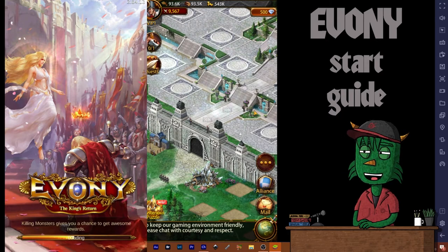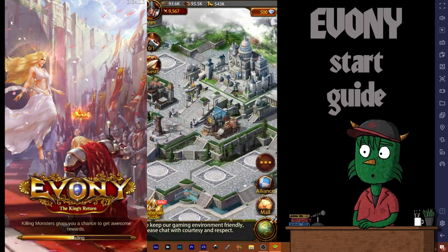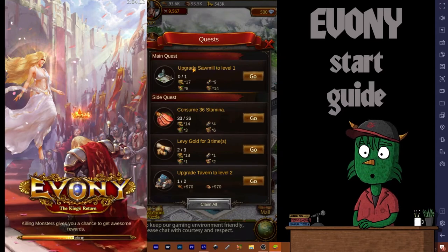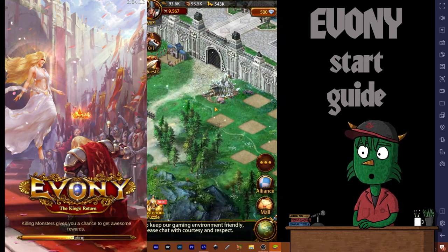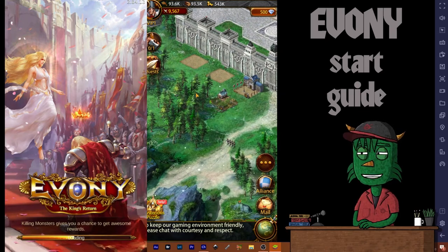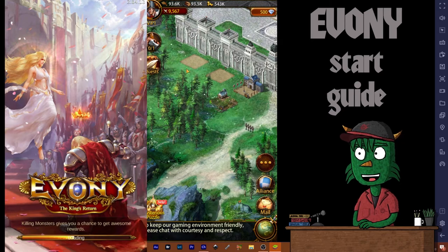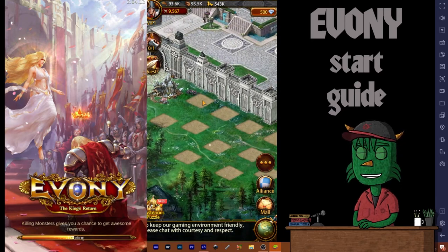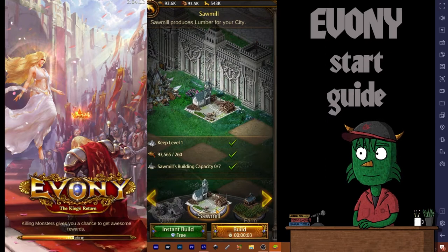Now we've got another quest reward — we need all the rewards we can get because we're level nothing right now. It wants us to upgrade a sawmill. We don't even have a sawmill yet. I'm going to put it on the other side here — I'm going to separate my buildings and keep like with like. I'll put my farms on this side so if I only need to click food I can come over here. Having buildings interspersed everywhere gets to be kind of a nightmare.